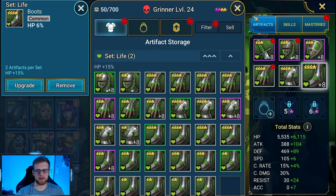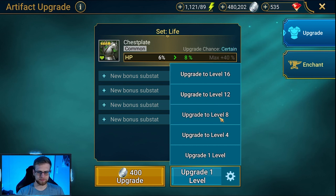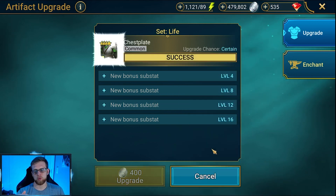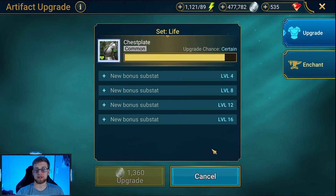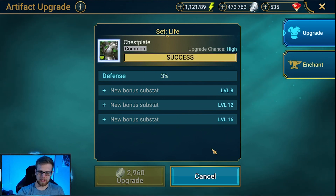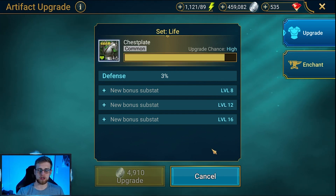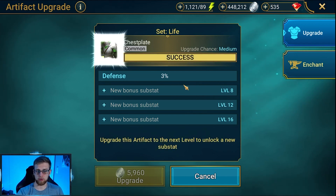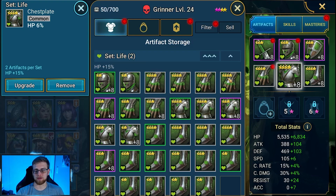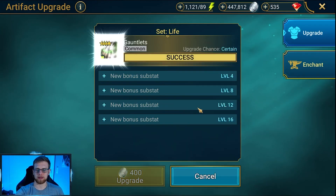We should be able to get 30,000 to 40,000 HP, not too much of an issue. These boots are by no means optimal — I'll be switching these off down the road. He's level 24 and sitting at 11,000 HP right now. What I'll show you is that HP percentage pieces of gear scale off of your base HP, so obviously as he levels more and more, I'll get more and more HP significantly.